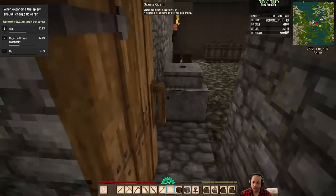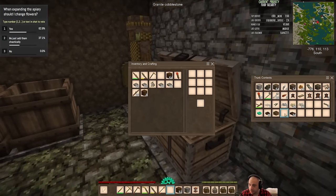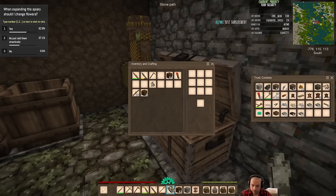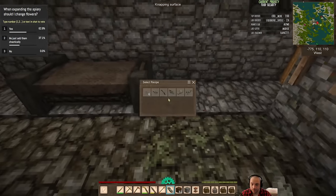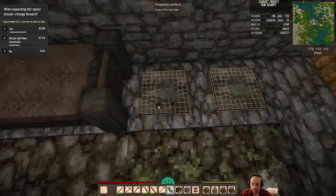I gotta get hoeing. I'm gonna make a flint hoe instead of a granite one, because it will last longer. I'll make two — probably gonna need more than one. Up me, thank you for the sub.